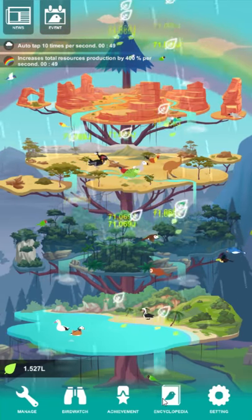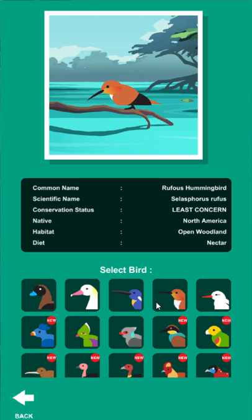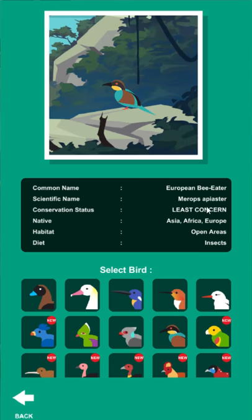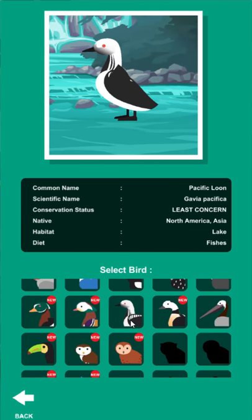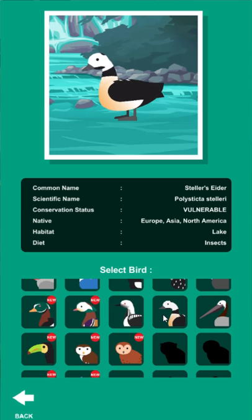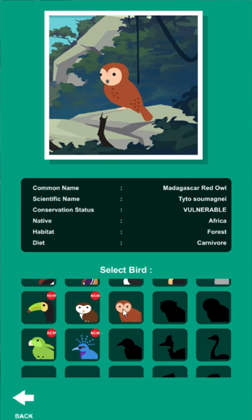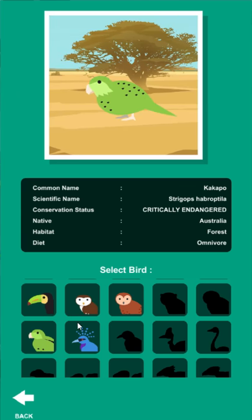A really cool aspect of this game is the encyclopedia. One thing I don't like as much about Abistrium is that it doesn't really have that real-world aspect. In Birdstopia, when you buy a bird it adds it to the encyclopedia — you can see its common name, scientific name, conservation status, habitat, and diet. You can learn a little bit about the birds. It feels more like a game about ornithology than just a game about birds, whereas Abistrium is not a game about marine biology — it's just a game about fish.